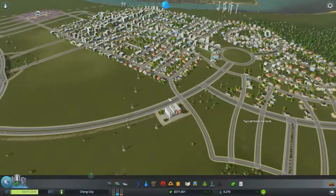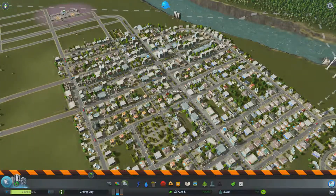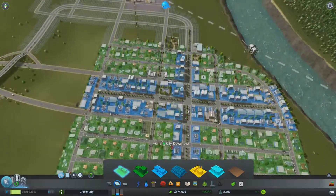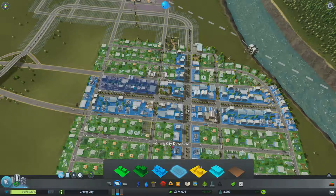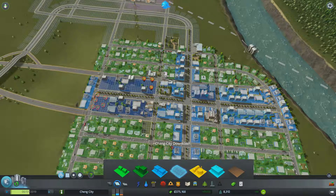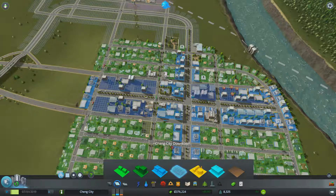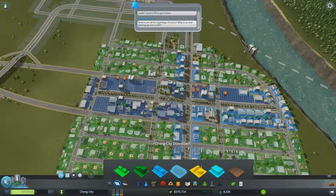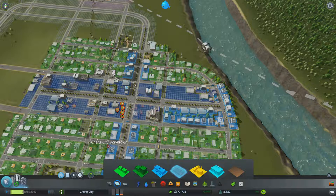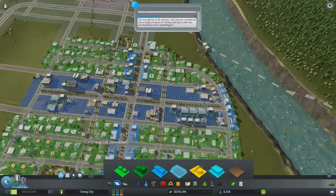So what do we need? We need a little bit of commercial and some industry. I'm curious if I upgrade some of this commercial to become high density, what exactly is going to happen - will that take care of some of our demand? I can just upgrade it like this. Let's upgrade just this main drag for now. You do have to right click - you can't just upgrade it.